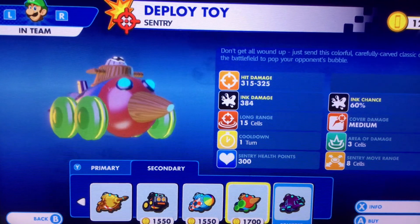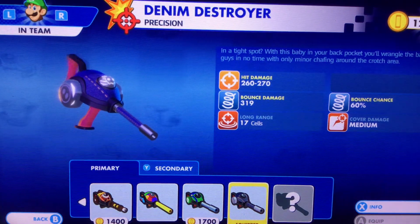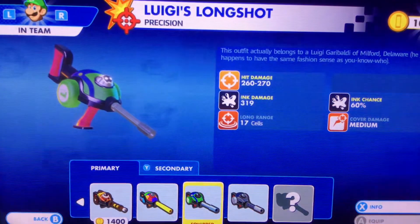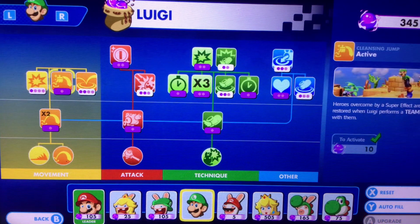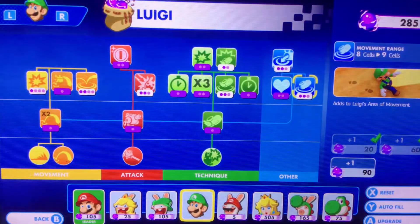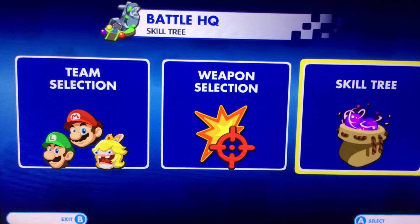Luigi's got the Deploy Toy — 'all wound up and funny, send this cover crafty classic onto the battlefield and pop your opponent's bubble.' Also a new ink weapon — okay let's do Ink. That was a complete waste of coins but alright. Skill tree — okay there he goes, Rabbid Peach, not for Luigi. Holy crap, your dash is terrible but it doesn't matter. I upgraded it and it took a hundred coins each. Wow, I'm glad I upgraded that before.